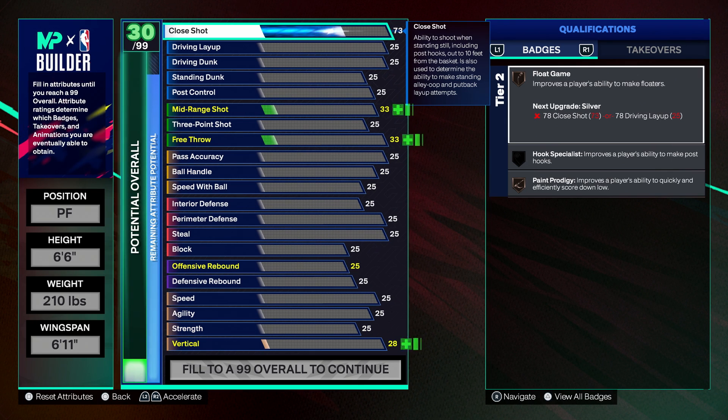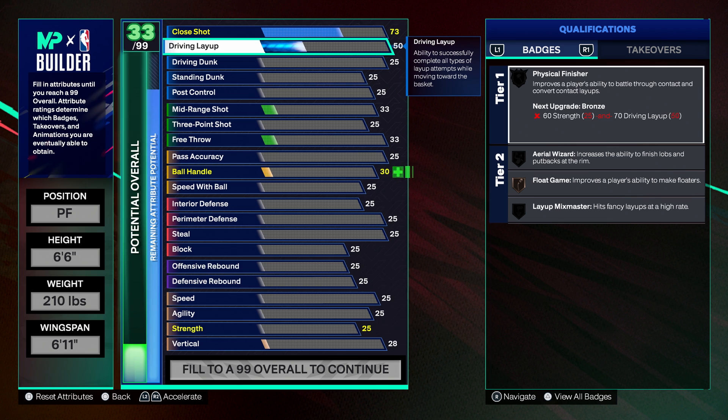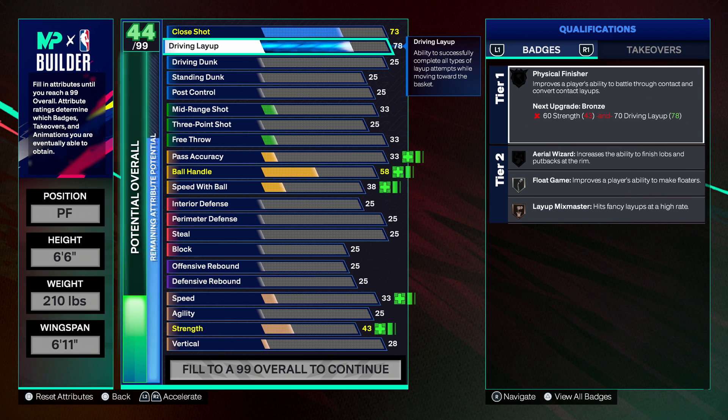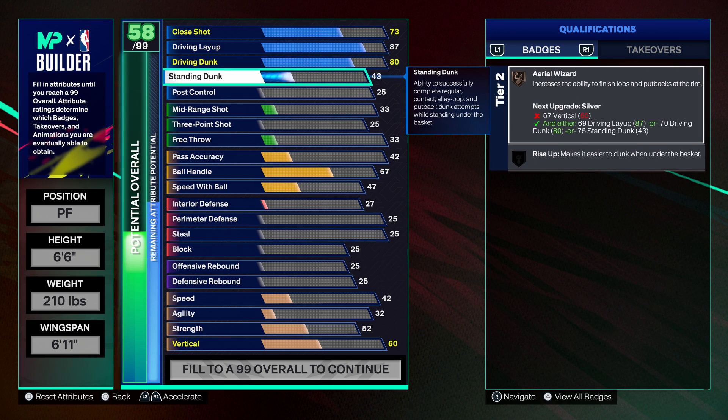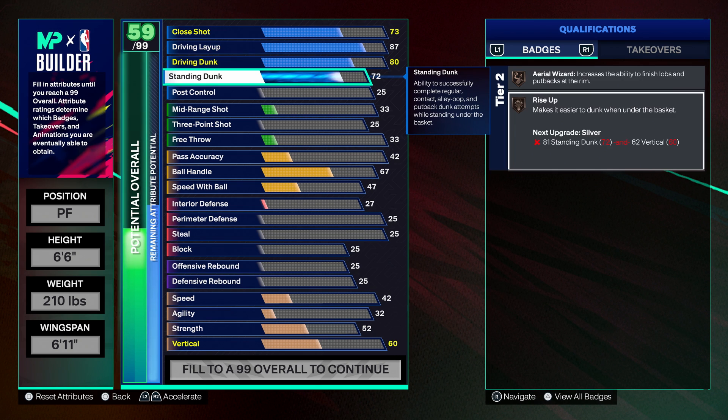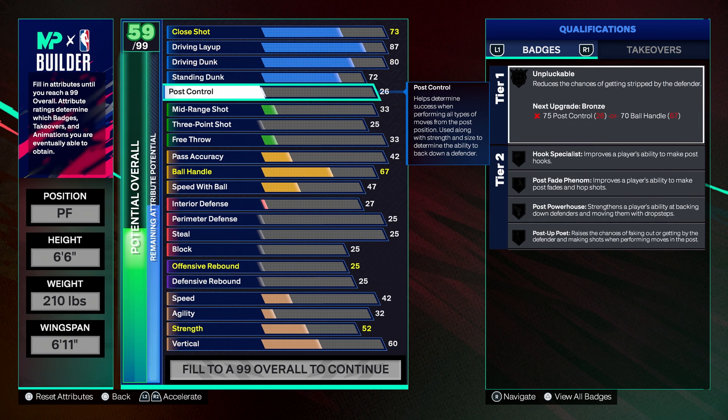I went with a 73 post shot, an 87 driving layup, an 80 driving dunk, and a 72 standing dunk — just so that we get that bronze Rise Up badge. And then finally we have a 76 post control.